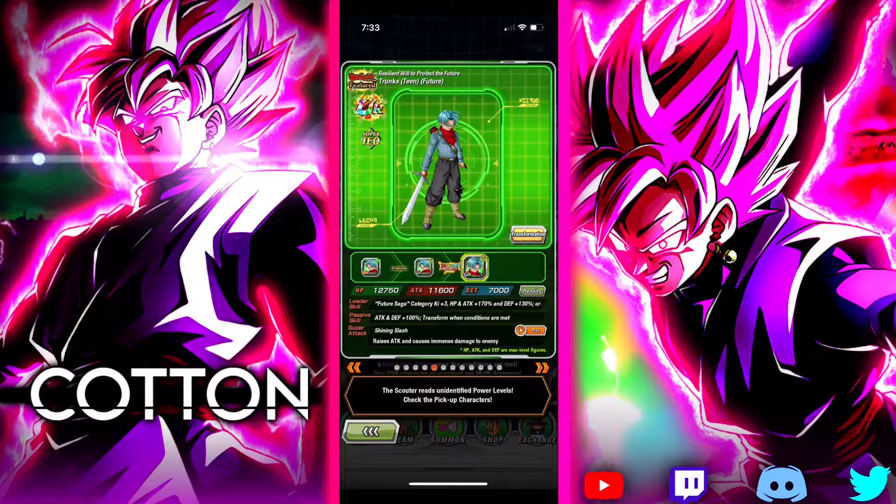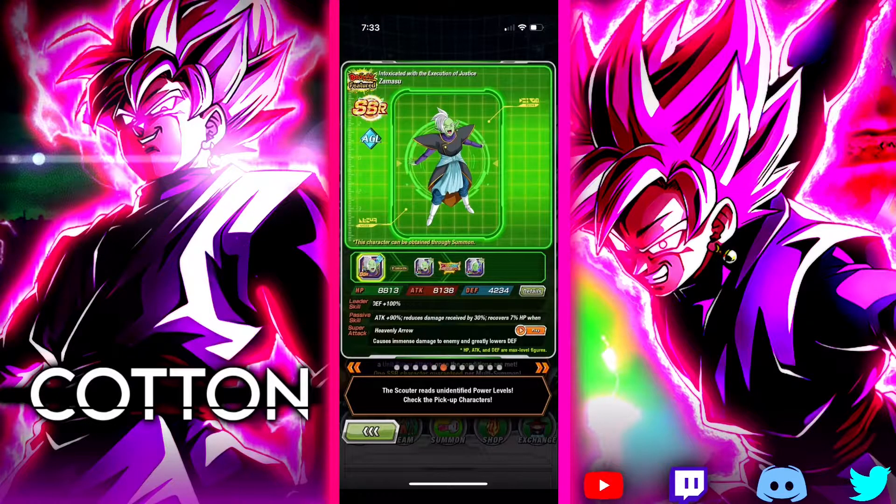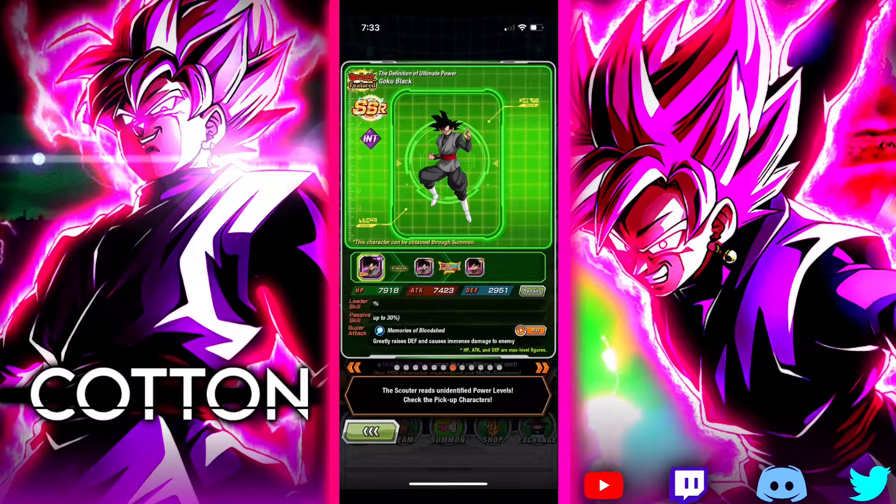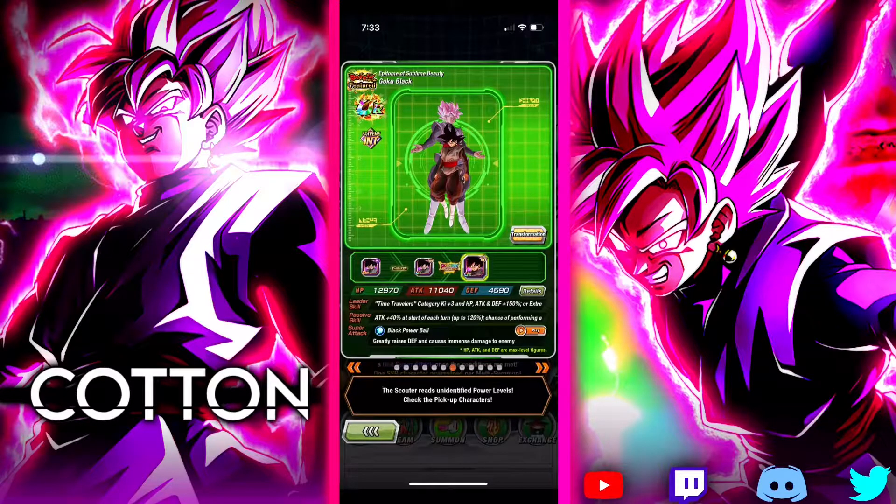This Future Trunks is decent — he has aged a bit, but he is still a defensive stacking unit, so he does have some utility there. We also have AGL Merge Zamasu — his link set is good, which does help carry him, but this guy really does need an EZA. And then of course my boy Inkoku Black, the best unit in the game — can't wait to pull this guy.